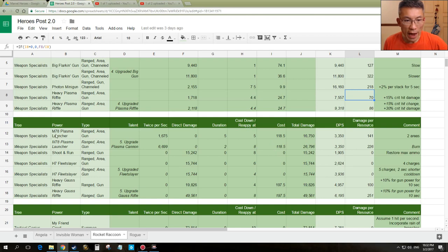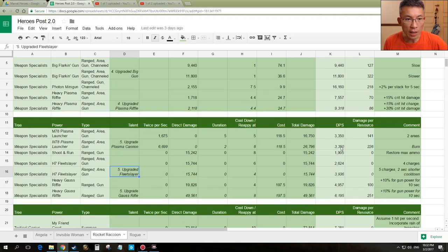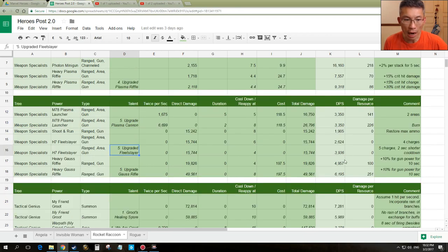The M78 Plasma Launcher is a decent layer — 3.3k to 5k, or you can add burn gear which could be quite interesting. H7 Fleet Slayer on its own is not that fantastic, but if you augment it with the Upgraded Slayer talent, it's a rather nice 4k DPS — that's nice. Heavy Gauss is one of the best layers: 5k to 6k DPS. The M78 Plasma Launcher has the advantage that you can lay two layers. That's how they balance the game.